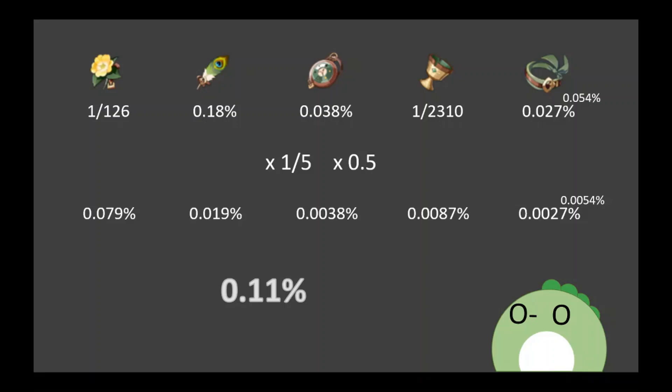It's much more achievable to get 3 good substats rather than 4. So, like I said before, don't go farming for these perfect artifacts unless all your other characters are kitted out. It's not worth the resin or time to fret about — it's just not worth your energy. Now, if you do get one, congratulations — you got past one of the most grindy aspects of the game.